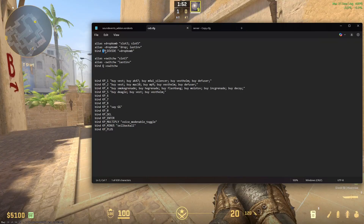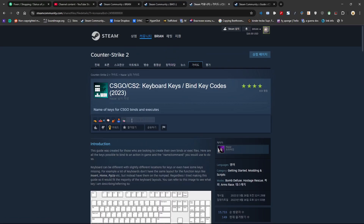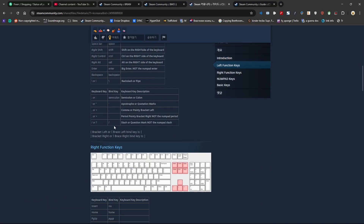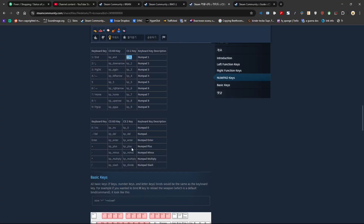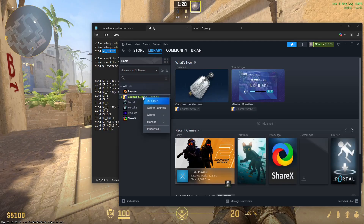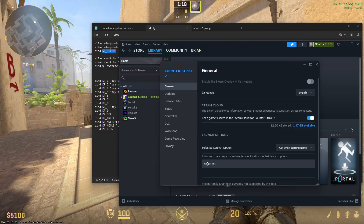In my case I have it bound to keypad divide. On this Steam page you can see how each key is named, so you can use Tab, Caps Lock, or whichever key you prefer — refer to this page and select the key you want to bind. Then go to Counter-Strike, right-click, Properties, and add '+exec cs2' so this cfg will be auto-executed any time you launch Counter-Strike 2.